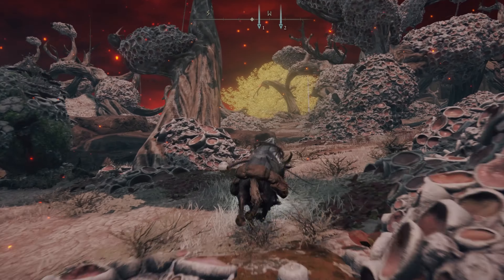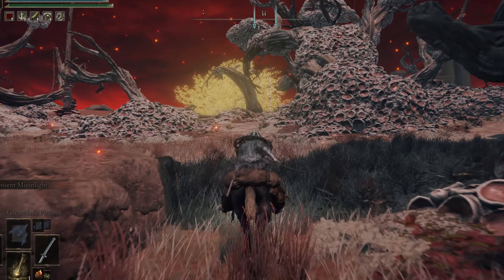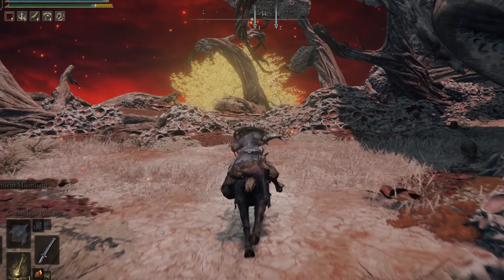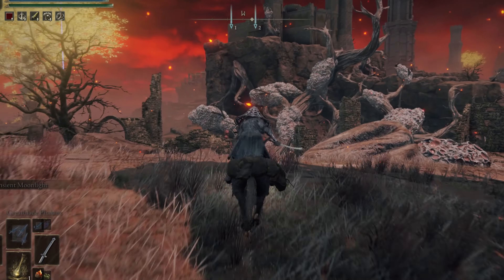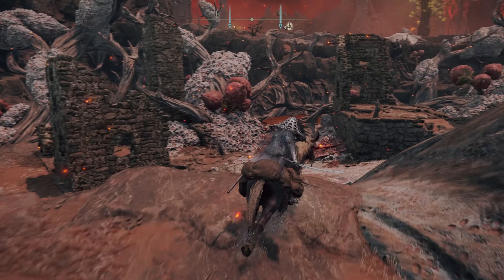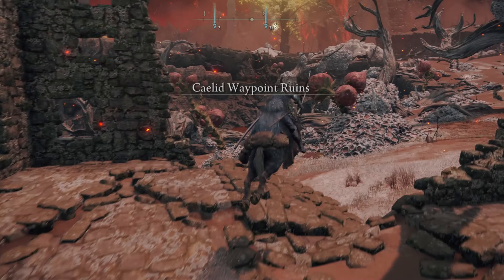We've got Flame Grant Me Strength, north of Caelid at the Waypoint Ruins. The quickest site of Grace to get there would be the Aeonia Swamp Shore. From that site of Grace, head southwest making your way to the Waypoint Ruins.